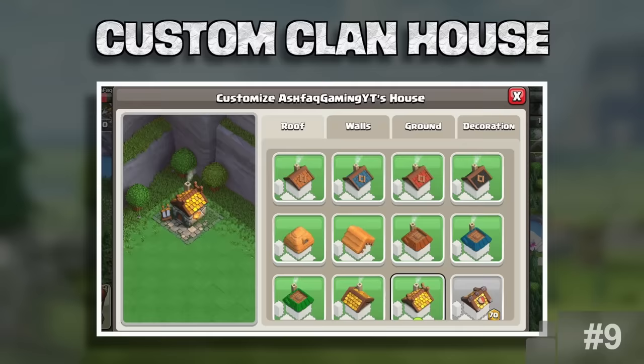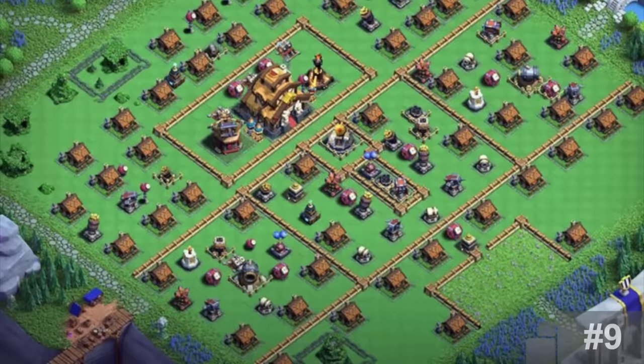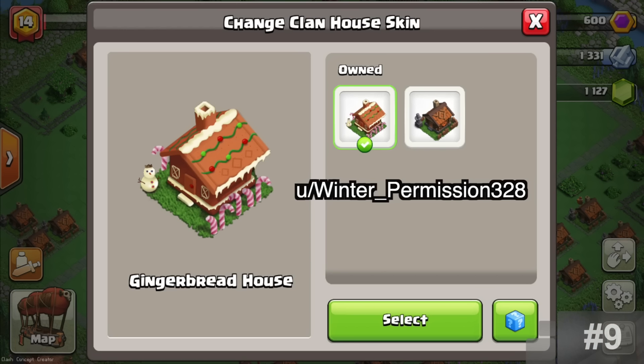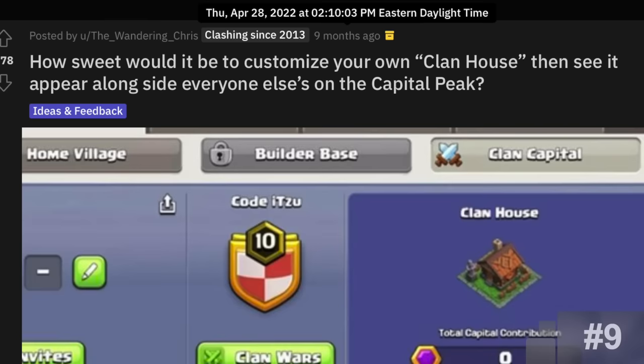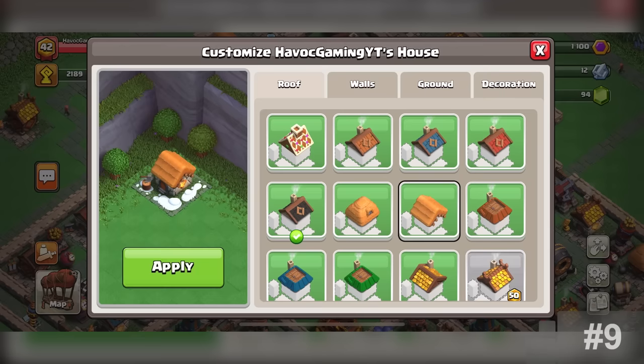Customized Clan House. This was probably one of the most unexpected things Supercell added to the game. When the Clan Capital came out, players noticed there was a clan house for every player, and it didn't take long for people to suggest that these clan houses be customizable. One of the first examples I found was posted on April 28th, 2022, when sneak peeks were still being shown — the update wasn't even out yet. About eight months later, in December of 2022, clan houses were now customizable.